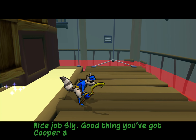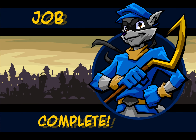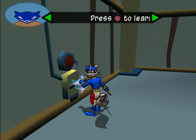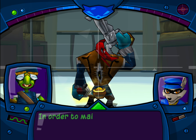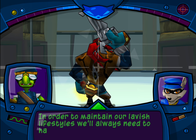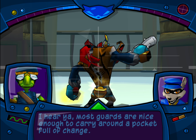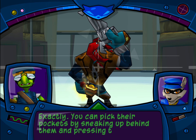These jobs lie. Good thing you've got Cooper ancestry, or you'd never be able to pull moves like that off. In order to maintain our lavish lifestyles, we'll always need to have a little cash on hand. Most guards are nice enough to carry around a pocket full of change. You can pick their pockets by sneaking up behind them and pressing the circle button.